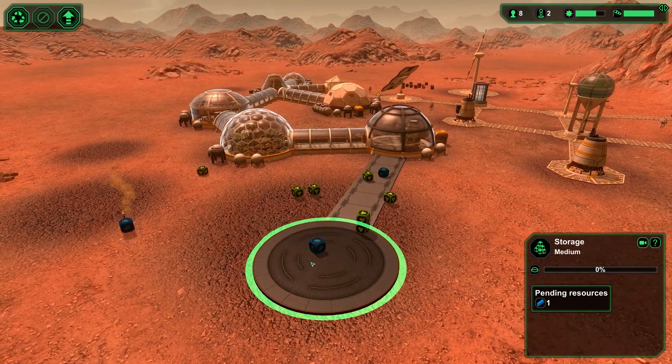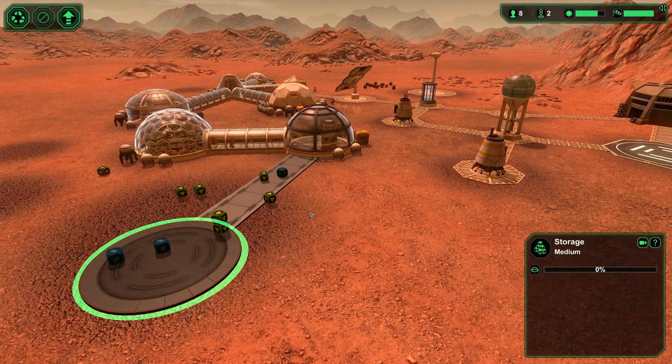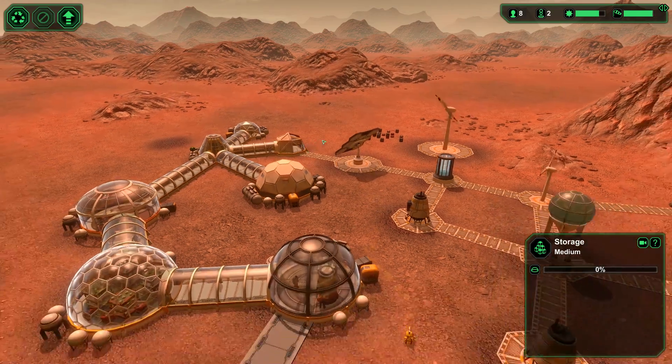I really want to see what happens when the storage is complete. There we go. Someone come build this please. What's actually happening is people, if they're going to go in and out, need to go in and out through that airlock. I should probably make another one.